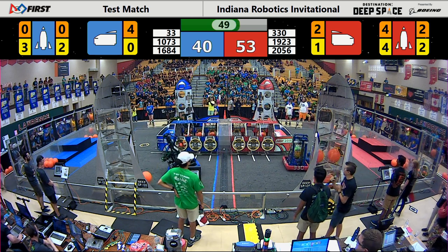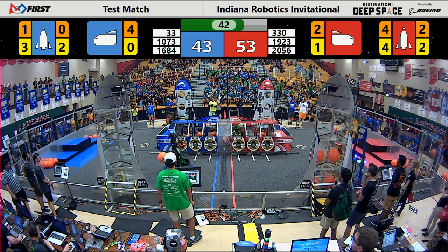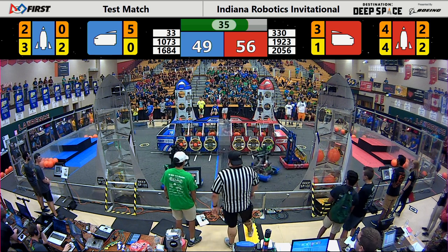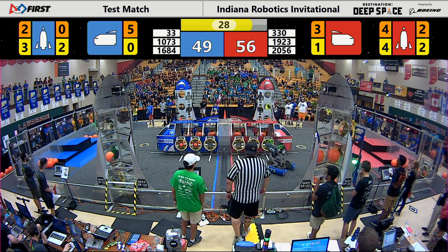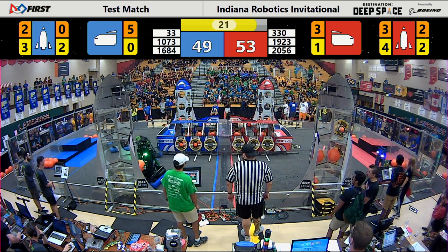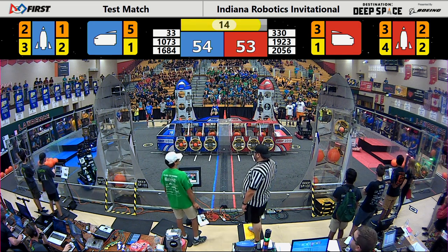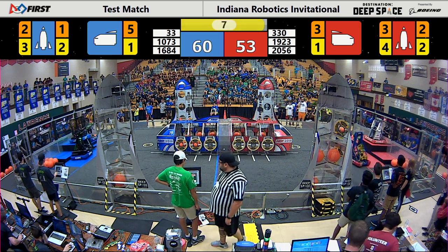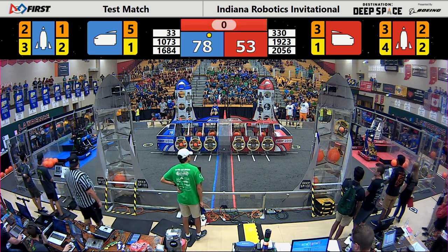1684 missing that precious cargo. Beach Boss feeling the defense of 1073 as they cross the line back towards their blue side. 1923 not letting up on 330 as they try to go for that lower cargo on the rocket. 1073 is looking able to prevent 330 from scoring some hatches. That's the 30-second mark, folks — end game is upon us and there are a lot of people that can climb up top. 1684 lining up for that blue rocket, scoring a cargo. 2056 trying to line up for that level three hab climb as 330 does so on the blue side. Up goes 1923, up goes 2056 — who else will join them on the hab levels? With four seconds: three, two, one — 330 makes it up in time.